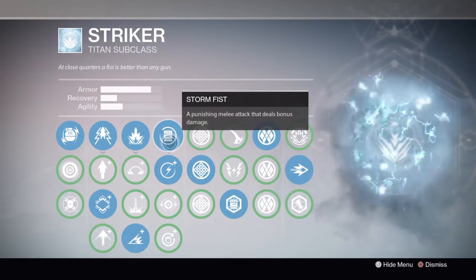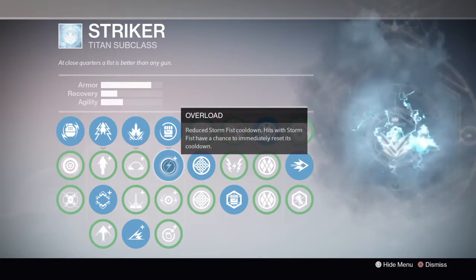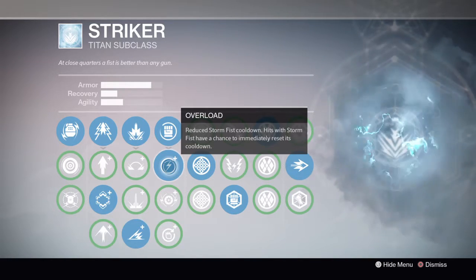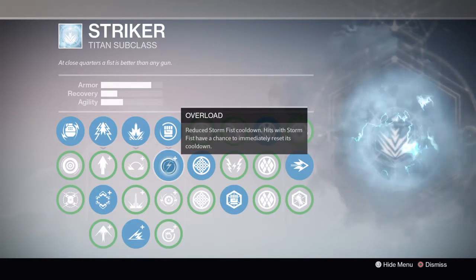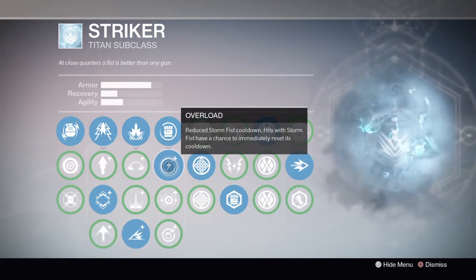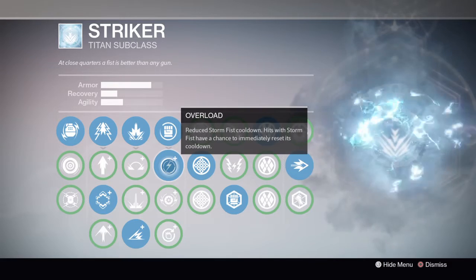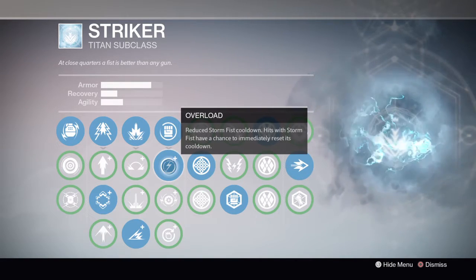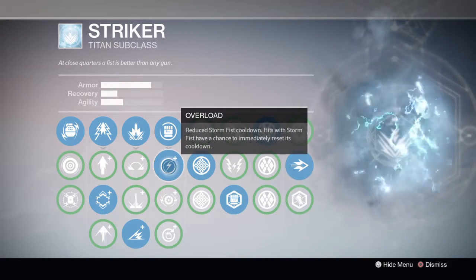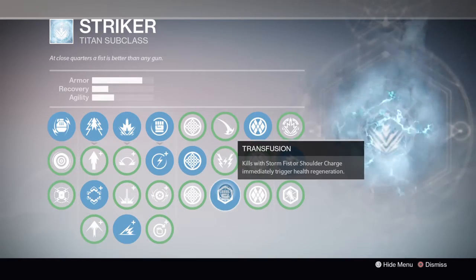Storm Fist — this is very important. We are using Overload. Storm Fist in general got buffed, its damage got increased, and Overload got buffed too. What the Overload perk does now is it reduces cooldown as well as its previous ability, which was a chance to reset. The reset proc is about a 35% chance when you hit with Storm Fist, but now it also gives 50% cooldown reduction — effectively half cooldown on your Storm Fist.